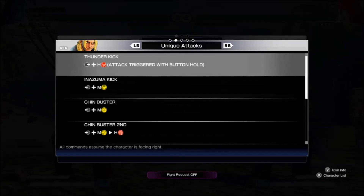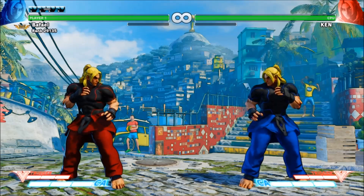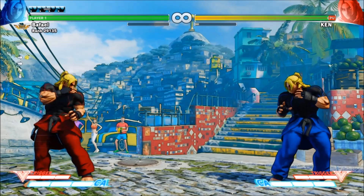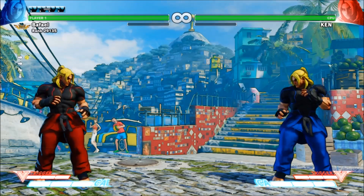Now go to the special moves tab in the command list. Special moves require more complex inputs to perform than normals, but have various special properties. Most character strategies are fully based around how they use their special moves. Let's take Ken's Hadouken. The motion is down, then down towards, then towards, then punch. The directions all need to be executed quickly and fluidly, with the punch button immediately after the final input. Because I'm rolling a quarter circle of a motion on the stick and rolling towards the opponent, this motion is usually called a quarter circle forward, or QCF motion.